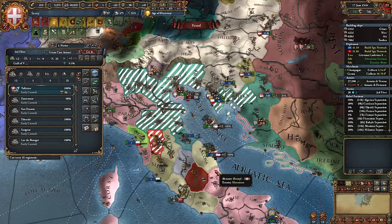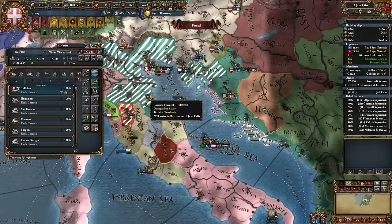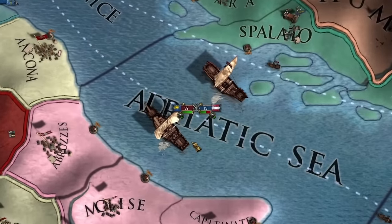We managed to defeat the Venetian fleet because it wasn't there. We might be able to land on the island — we got it! Now we run because they are coming back. The Austrian fleet is deployed.